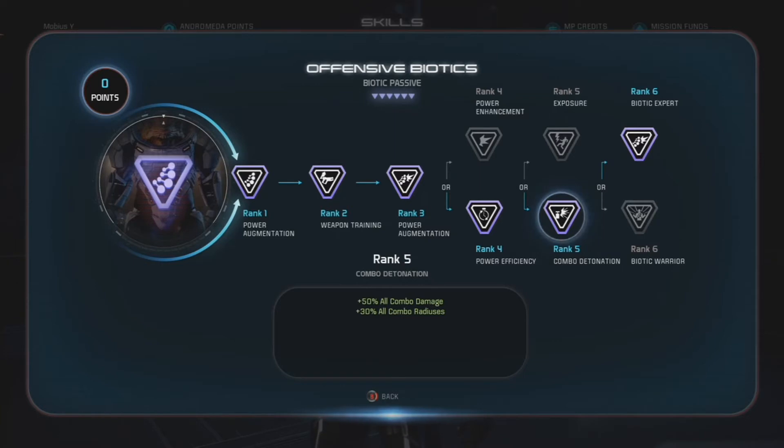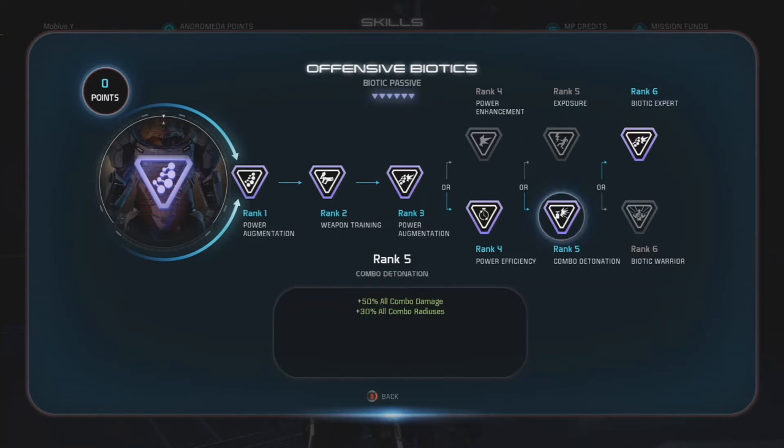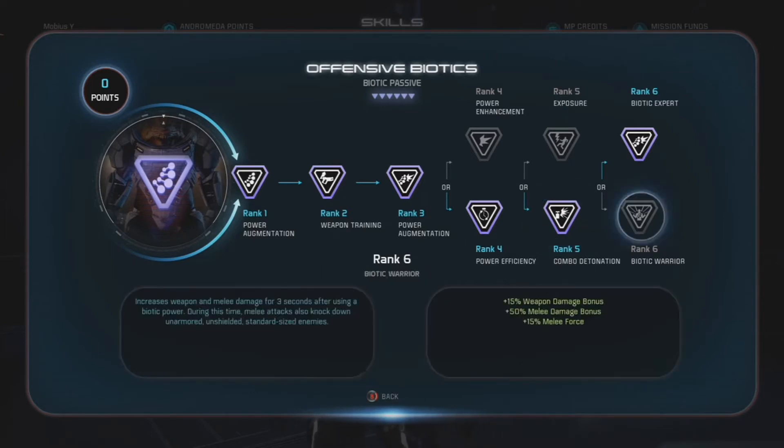This is the alternative option to Exposure, which is what I took in the previous Human Adept build, as that was more of a support build for the team. This is all about dealing damage by yourself — dealing really good area damage to multiple targets in a short time span.